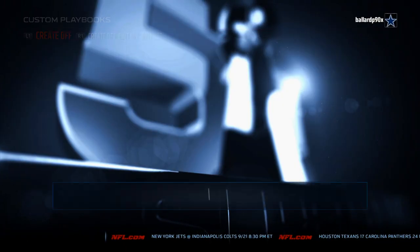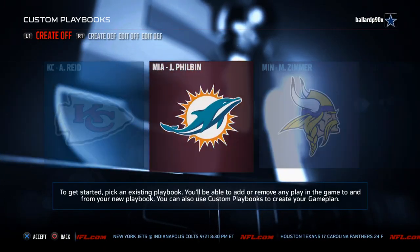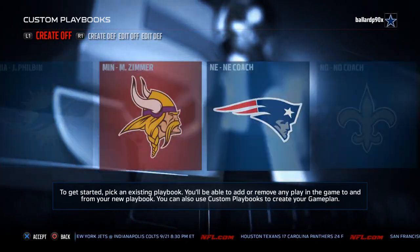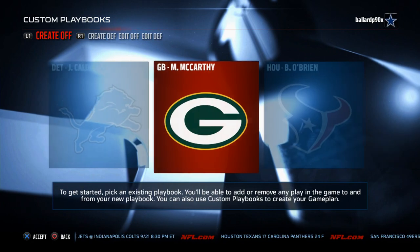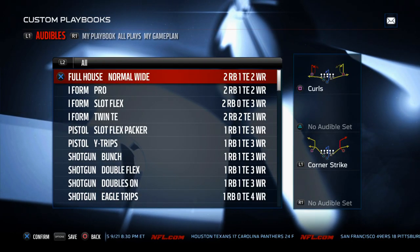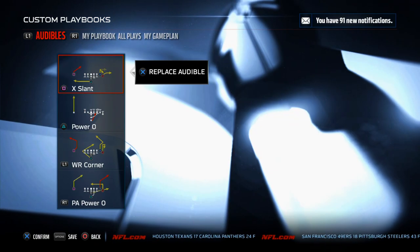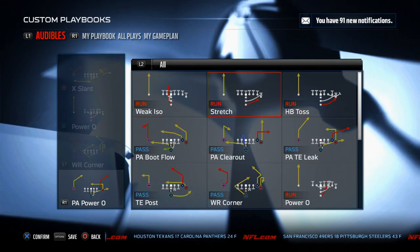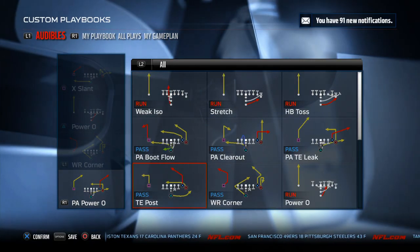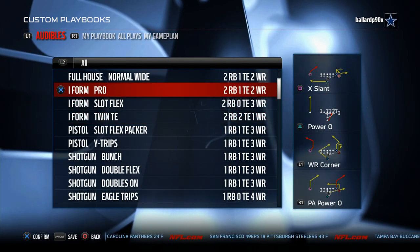That is the Indianapolis Colts playbook at number five. Number four is the Green Bay Packers offensive playbook — very effective this year. It has the I-Form Twin Tight End with the stretch and halfback toss, but no fullback dive, which is kind of why it's number four and not number one for me.